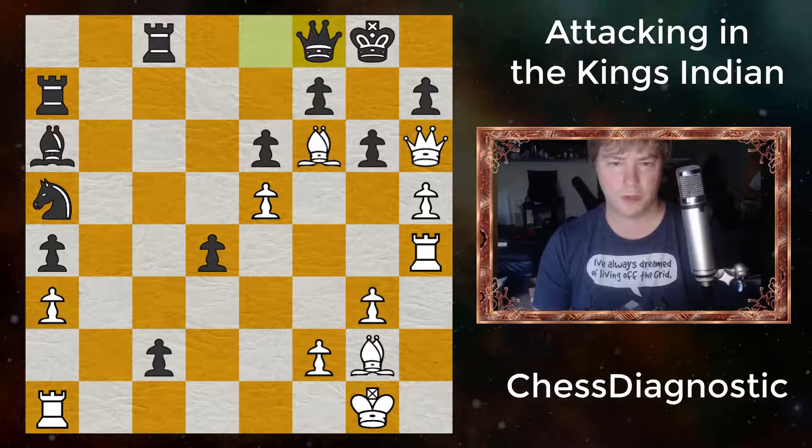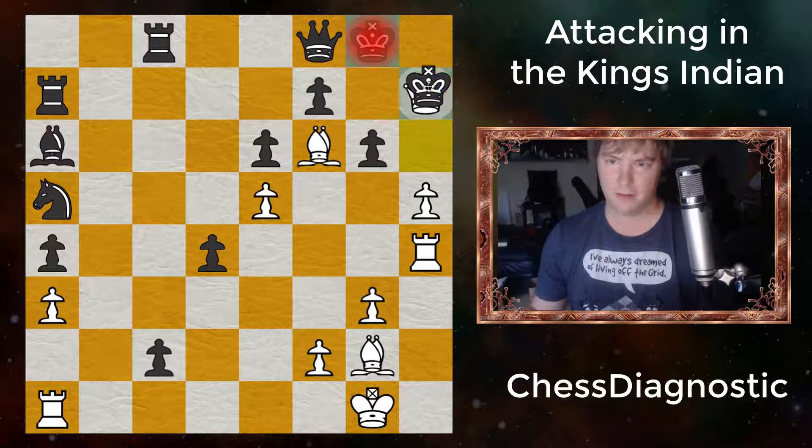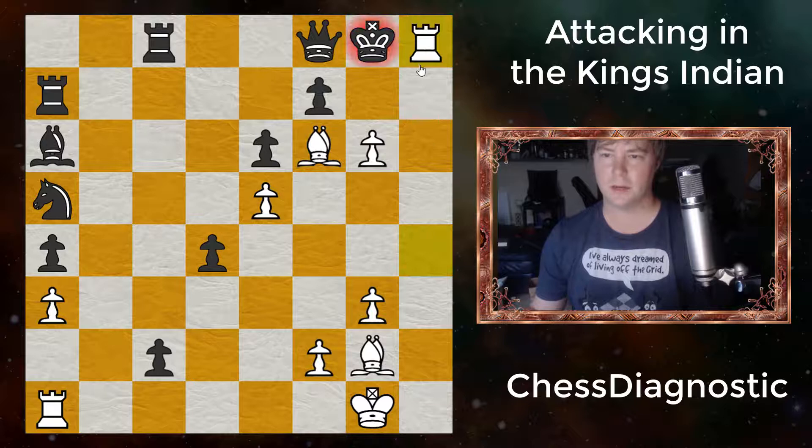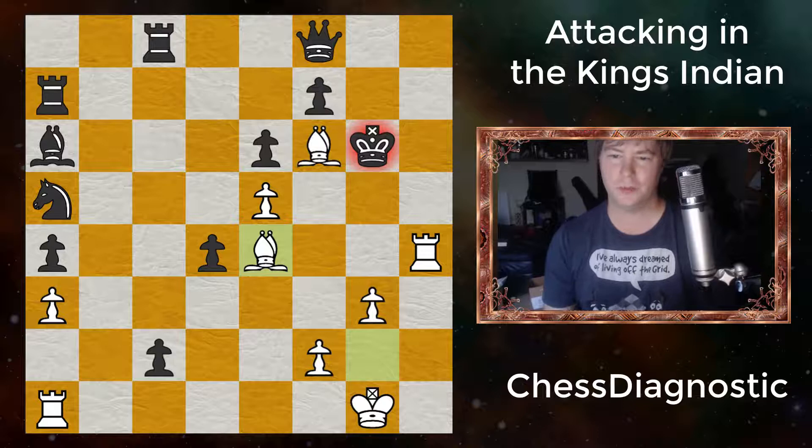Obviously the most forcing move is Queen takes H7. And after Queen takes H7, Black resigned. Obviously the King takes. We get a discovery. If he goes back, it's checkmate. And if he takes with the King, we get the beautiful Bishop to E4, checkmate. An amazing game by Bobby Fischer, who really put the attack in the King's Indian. And it's amazing his opponent just simply ignored this attack. Maybe he respected Bobby Fischer too much, I don't know.